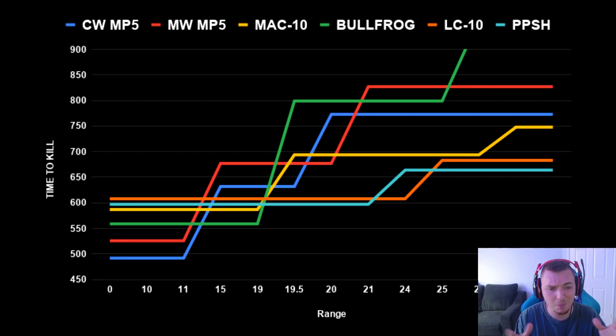The Bullfrog and MAC-10 are still good in close range but a bit better beyond 10 meters. The Cold War MP5 and Modern Warfare MP5 should only be used in close range — only in buildings, only for hipfire builds — because they're not good anywhere beyond 10 meters.